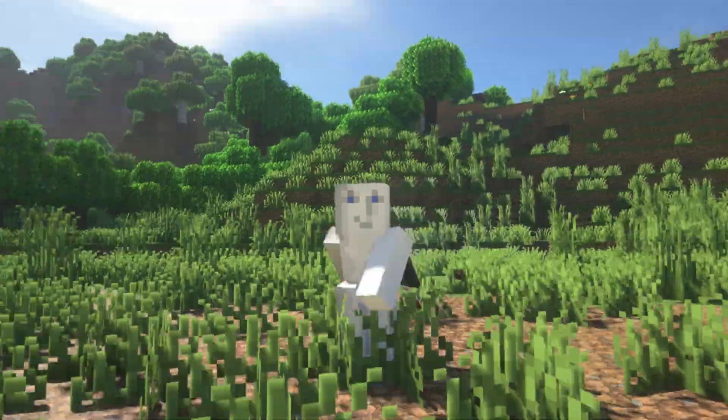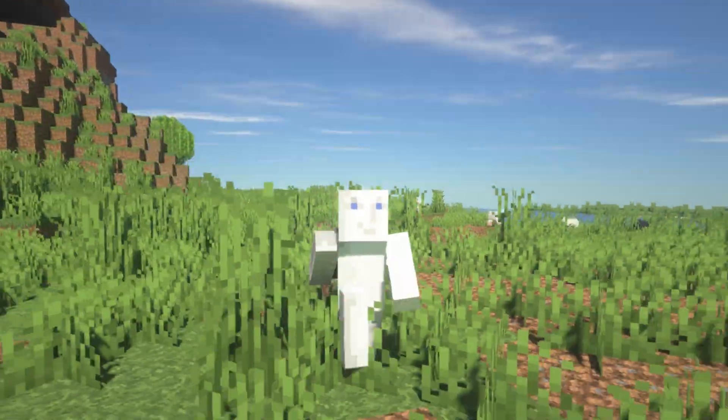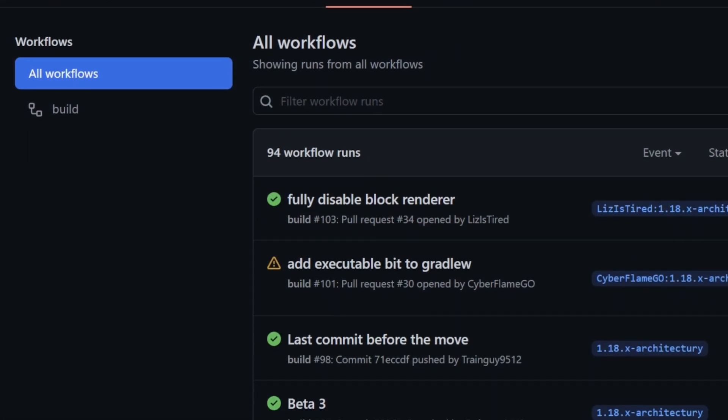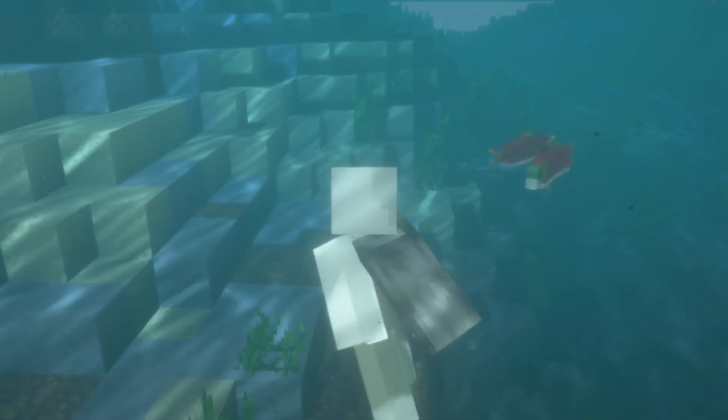There's also an amazing player animations mod called Train Guys Animation Overhaul. This mod is not completed yet, so it's not available on CurseForge, but it's still obtainable in the mod owner's Discord. You just need to go to the GitHub and find the file. Here are some animations already available in the mod.